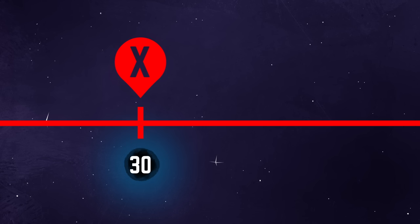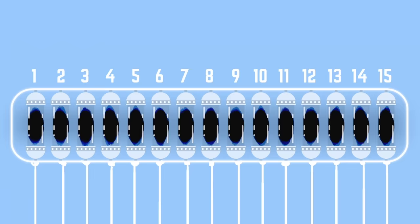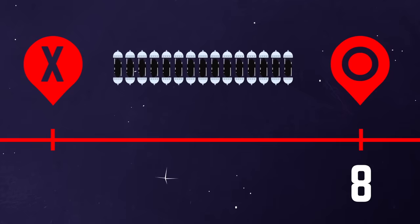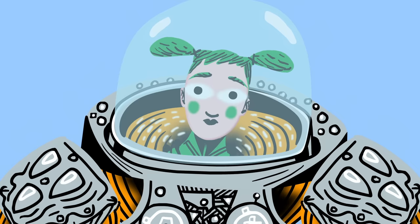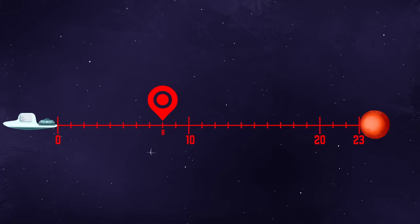You'd have 2 tanks of fuel at point X and need 1 left at the 8-parsec cache point. So you can spend 1 tank, or 15 units, going back and forth. Since 15 units divided by 3 trips is 5, we can place these 2 cache points 5 parsecs apart. Any farther, and you wouldn't have enough fuel to reach the alien space station. So it looks like the earliest we can place point X is at the 3-parsec mark.